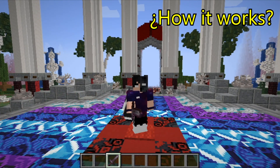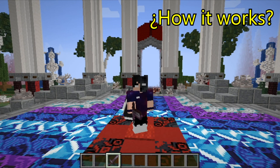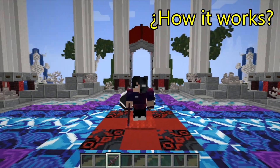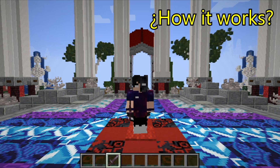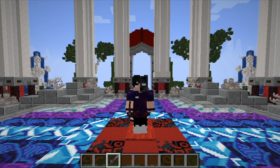We can either make the NPC look at us, move from place to place, toggle its holo, its name, and make it glow. We can also add armor and weapons and change its skin. At last we will add a command to show its function. We will explain them one by one in detail — it's very simple, just follow my steps.